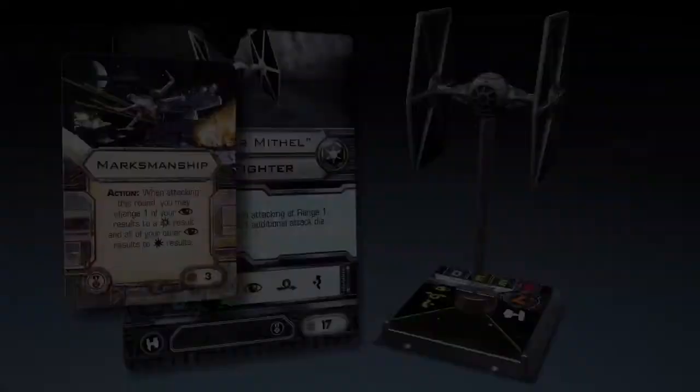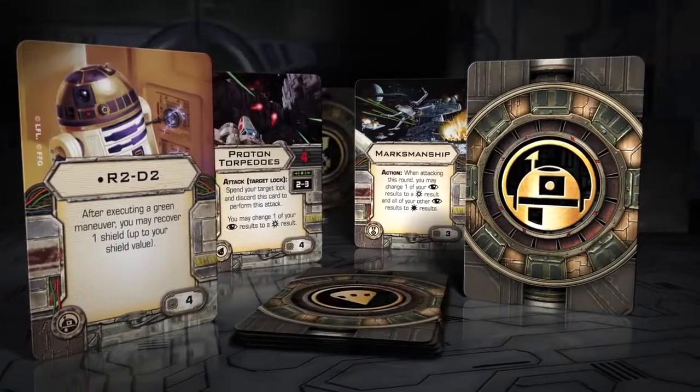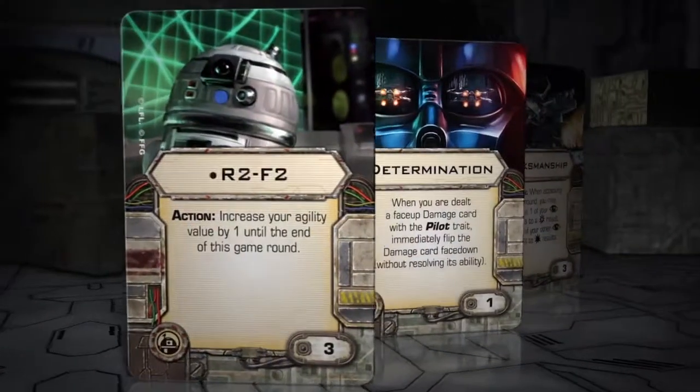Upgrade cards represent enhancements that players can purchase for their ships, such as Astromechs, Elite Talents, or Secondary Weapons.